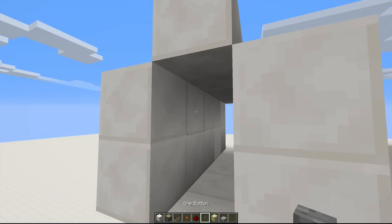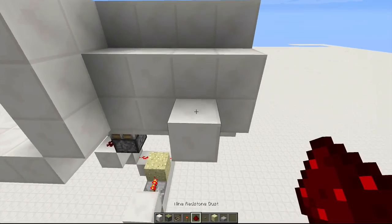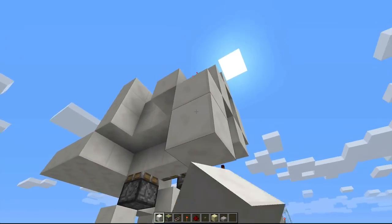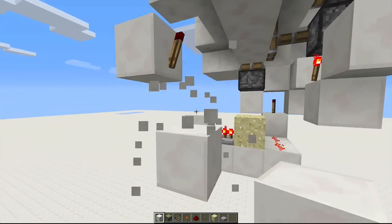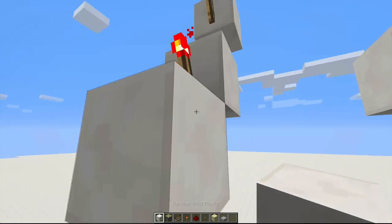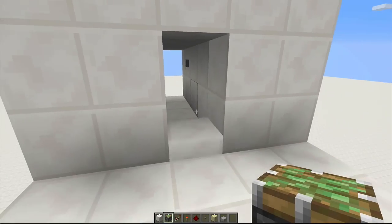Now you need to add the closing mechanism. Place a button right here on the back. Place a block right here and dust right here. Put a torch on the back of that block. Build down two, break this block. Redstone dust on top, redstone torch right here. Repeat the process again. Then you need to go down here and place a sticky piston right here. Now the closing mechanism works.